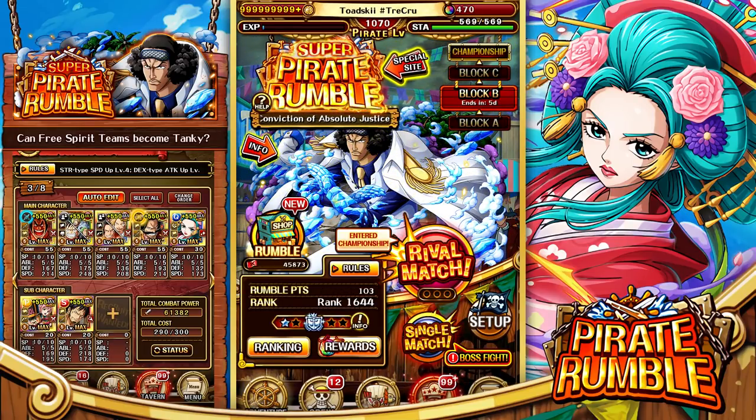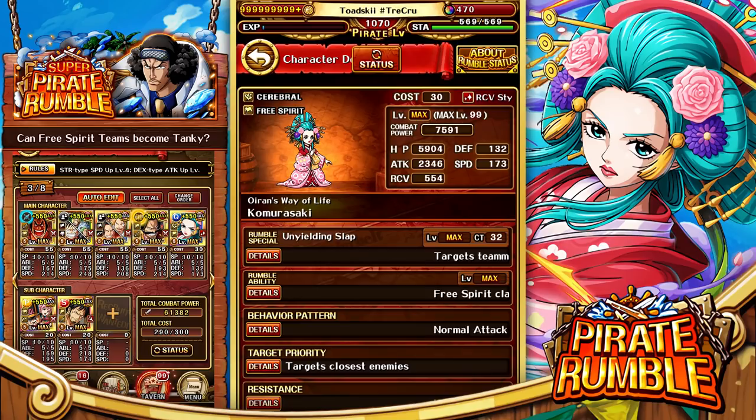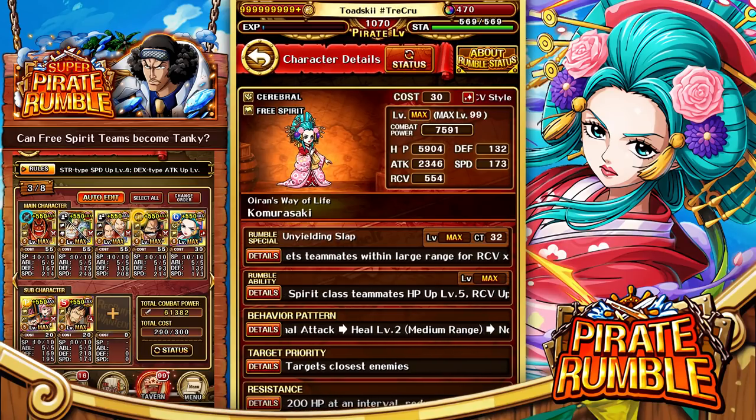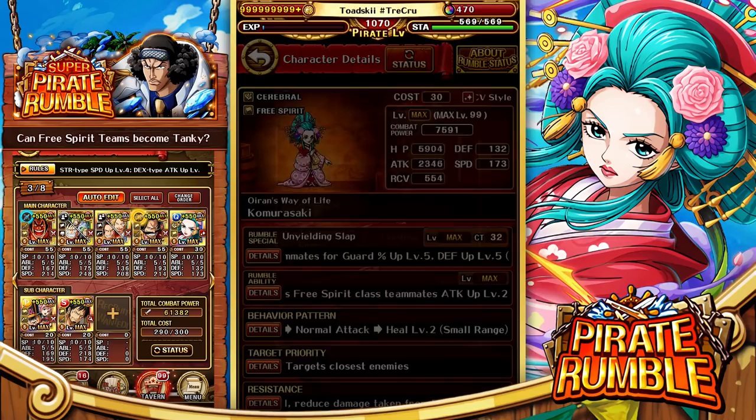Today we're using a character I didn't really think I was going to make a video on, but after reading the abilities once more, I feel like we should make a video on it and see how it performs. That character is the brand new Kizuna Rare Recruit Komurasaki. Her passive provides level 5 health and level 5 recovery up to Free Spirit, and every time she does a healing effect you get a level 2 attack up, stacking up to four times — so potentially level 8 attack to Free Spirit.